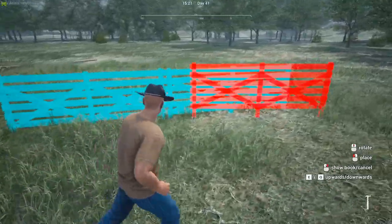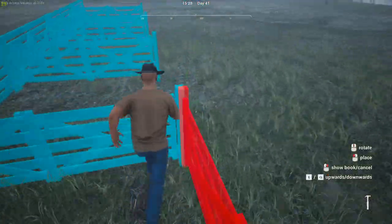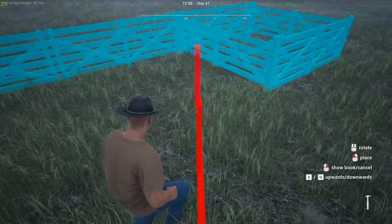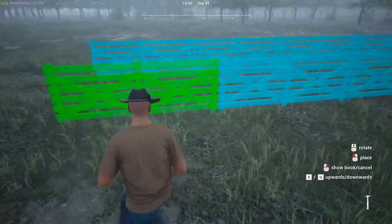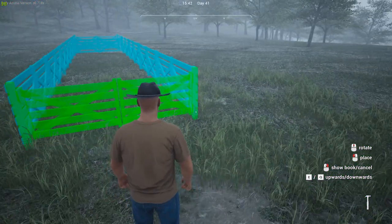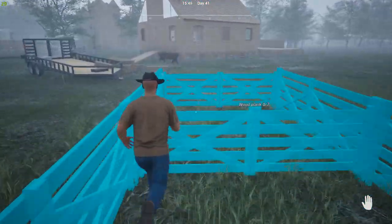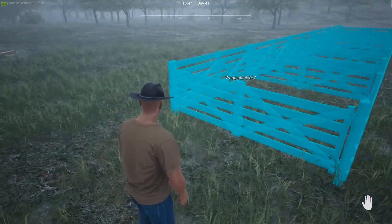You can do some pretty cool stuff with fences, you just gotta play around with it a little bit. For example, going like this — it's not gonna attach there — so now going like this, from here you can do it like this right here. Then just go like this all the way down and finish your enclosure, whatever you're making, with gates. Just like that — boom, you've built yourself boxes and enclosures. You just have to build in that circular motion, keep going around in a circle, and you should be good to go.